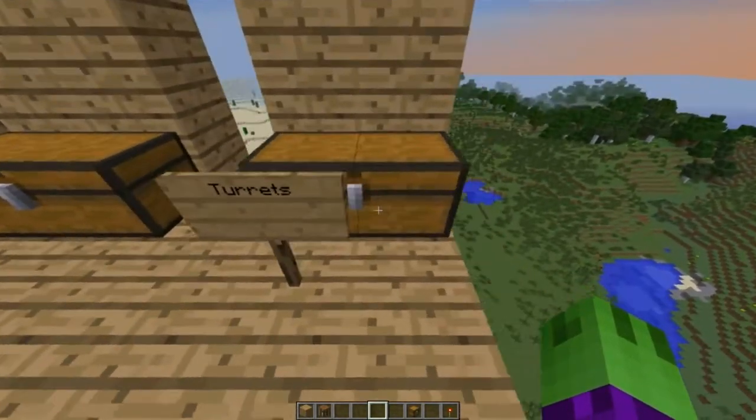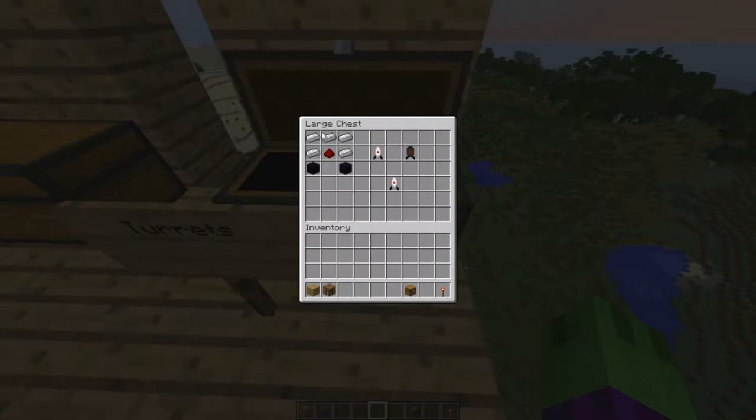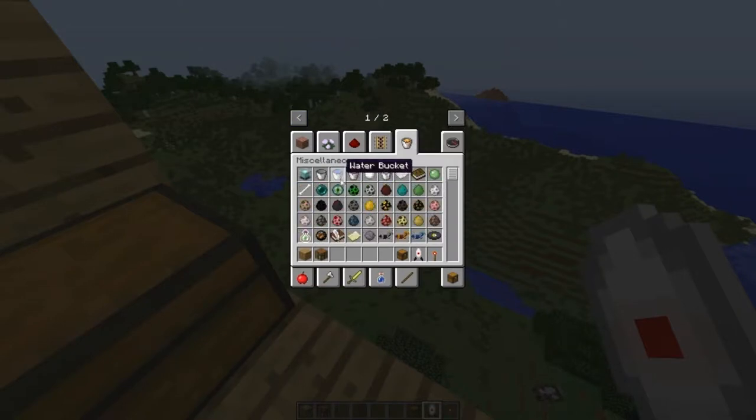Moving on to turrets — some of my favorite things in this mod. To craft a sentry turret you use one redstone, five iron ingots, and two obsidian. There's also an oracle turret; if you keep crafting the same recipe you have a chance of getting one. You can also get a defective turret by smelting a sentry turret.